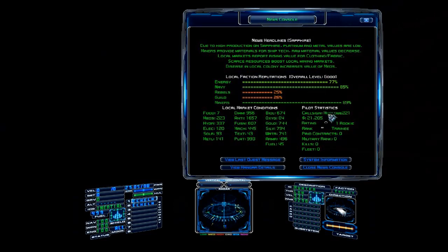The news console is going to change periodically depending on where you are — it's really just applicable to the immediate area around the space station or planet where you're reading it, roughly within about a one-sector radius. So when we land on the planet in a few minutes, the news is going to be very similar if not identical to what we're reading here. But if we go to a planet farther away in the same system, the news screen might be very different.